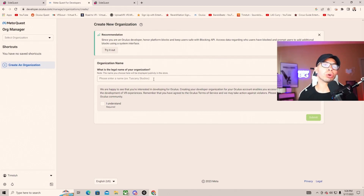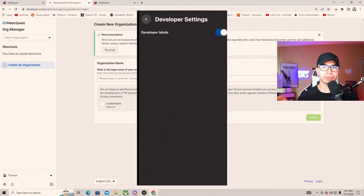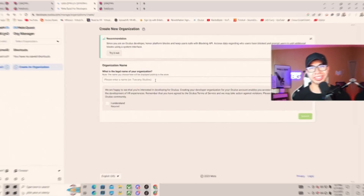Step two: go into the actual Meta app — the Oculus app — then go to headset settings and toggle developer mode on. As long as you're logging in with the same information across the board, the PC will remember it. Your app should already be logged in with your information, but make sure you enable developer mode. You are now a developer — congratulations!